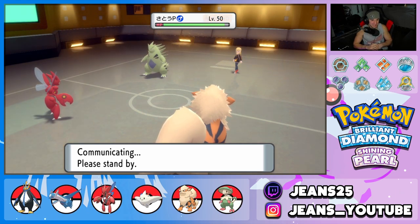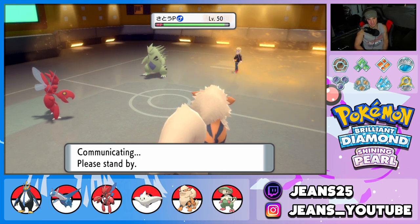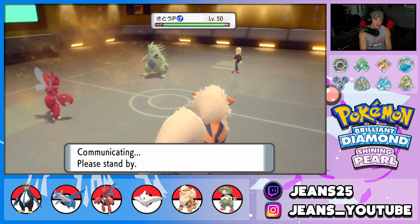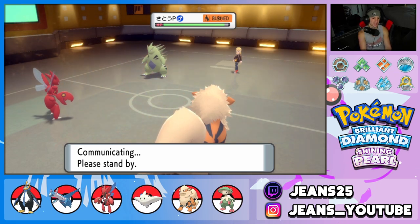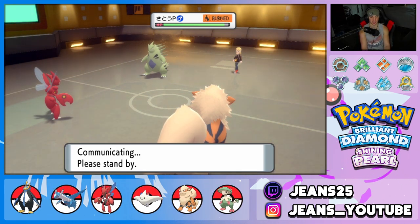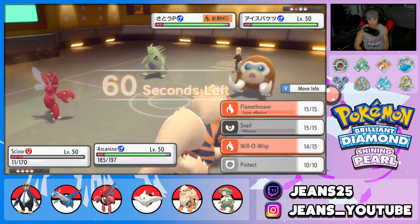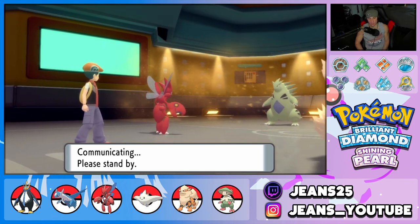He throws out his third Pokemon — it's basically over though. We have this match wrapped up. If he throws out a physical attacker we're burning it, if it's a special attacker we're Snarling. That's been the plan from the beginning. Arcanine is definitely one of the best support mons — you can just control the battle super well with burns and Snarls all day long.